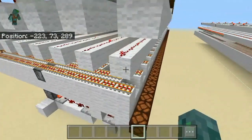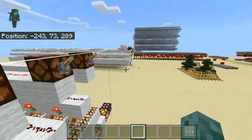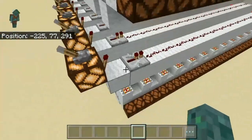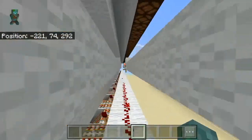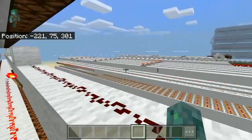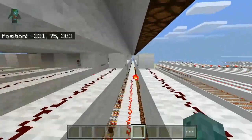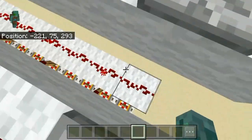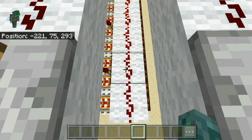So how does this work? Let me quickly explain it using the 8-bit one. When I activate this here, it deactivates that torch, so these torches here get activated, powering this line below. That's how I solved all the issues with having to have repeaters on this redstone line.